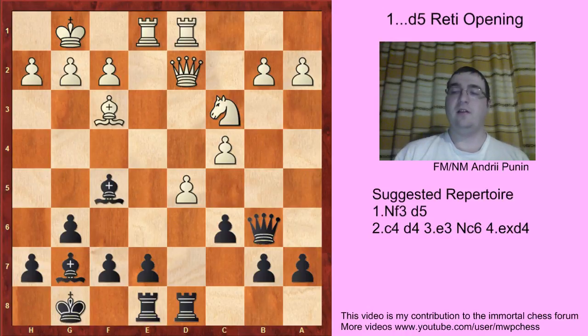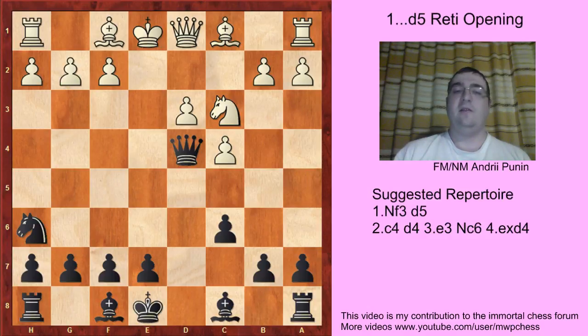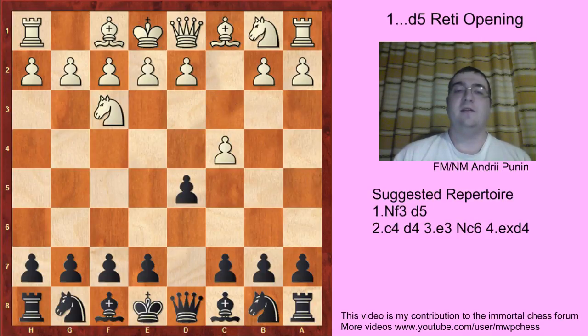Let's make some conclusions: just play Nh6, then e5 or g6, Bg7, and control the square — White is the side that must be careful not to be in a dangerous position after the opening. That's all about the Reti with Nf3, d5, c4. See you in the next videos where we will discuss the King's Indian Attack after the second move g3. Thanks for watching and goodbye!